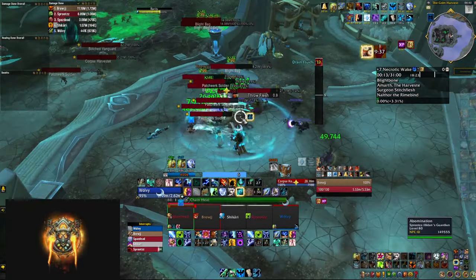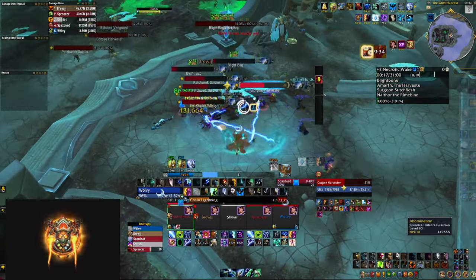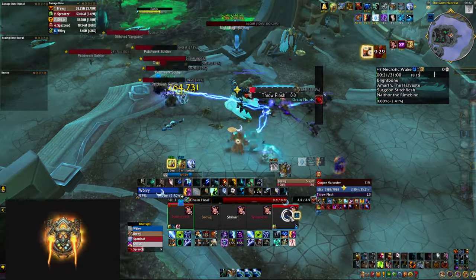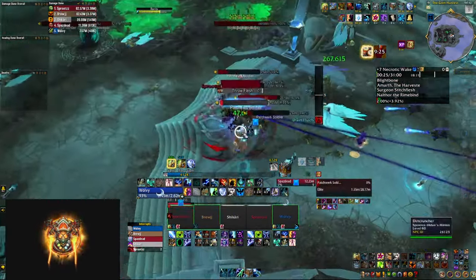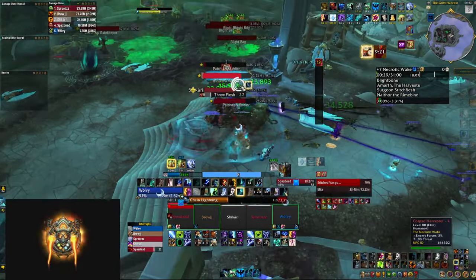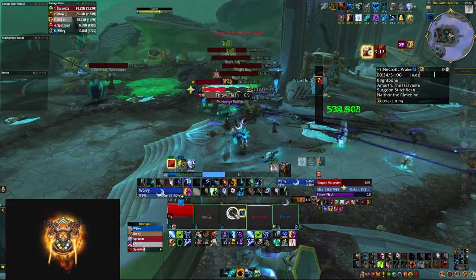Farseer is much harder in the sense that you have to hardcast your healing rain every 10 seconds, and you also have to hardcast your chain heals as they're not automatic anymore. Not to mention you get an extra button with Unleash Life, which is going to be the primary skill you use to summon the ancestors that are going to help you heal and do damage.